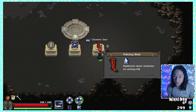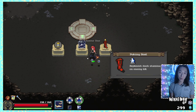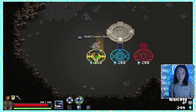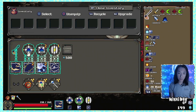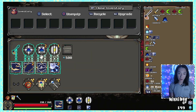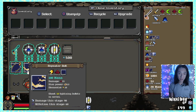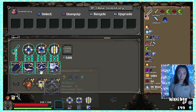Replenish dash stamina on enemy kill — that is a great item, I can't believe it's only one star, but it's not something for us. I'm into the charge gem for sure, it's the best one out of all of them. And then we need another disc. For each lightning damage dealt — love it. I don't think it can charge itself so I'm going to switch this around. I have two lightning things happening. I might switch this over. Wait, they're all lightning. Never mind, it doesn't matter.